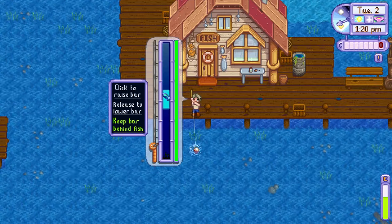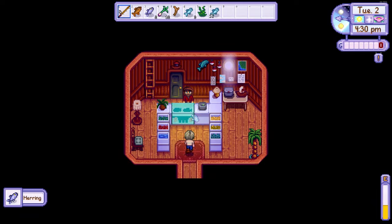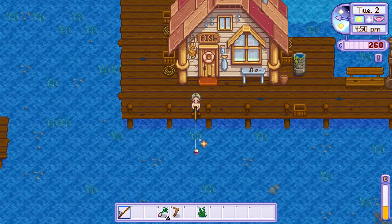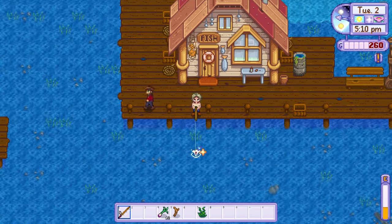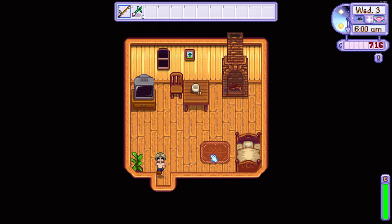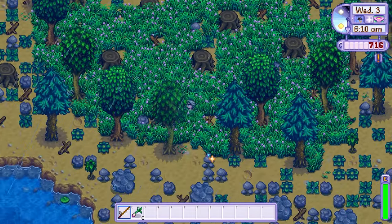One little tip you can use while fishing is to sell anything you've caught directly to Willy before 5pm when he closes. I like to do this because it reduces the risk of my inventory becoming full and it also ensures I can make as much money as possible. On day 3, it will always rain, so this is a perfect day to go fishing.